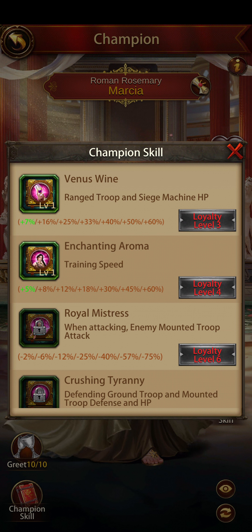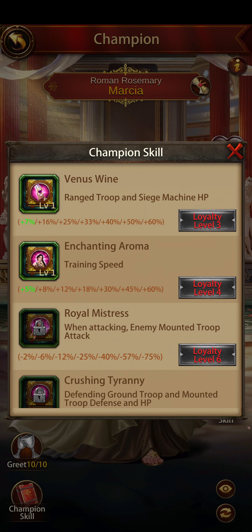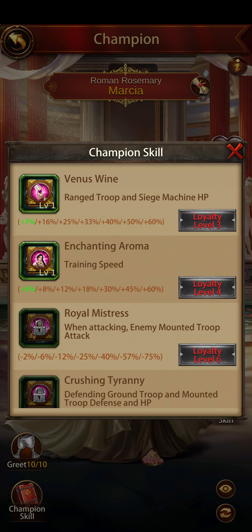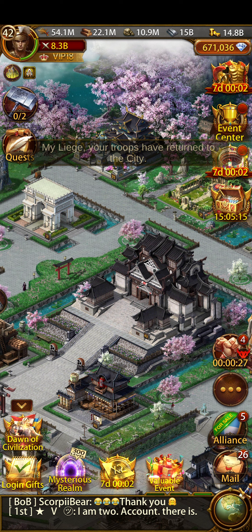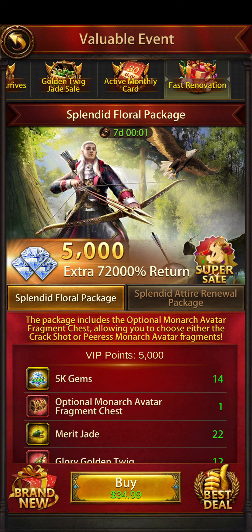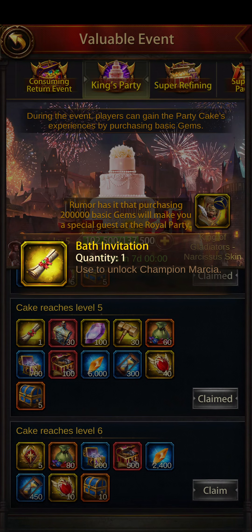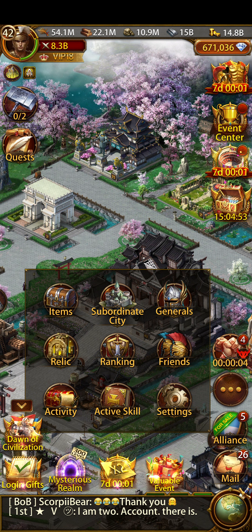I also wanted to get the new champion. She's got range troop and siege machine HP buffs which I really want, plus defending ground troop and mounted troop defense and HP - both defense and HP, which is very nice. So getting the dragon was two birds with one stone. While doing the whole 300 spins I ended up getting to level five where the champion was, so I got the dragon and the new champion.